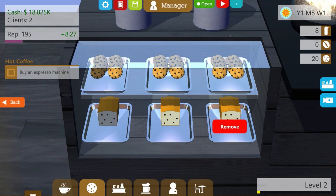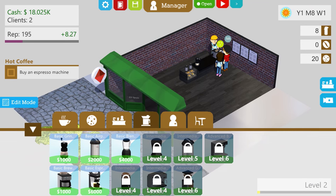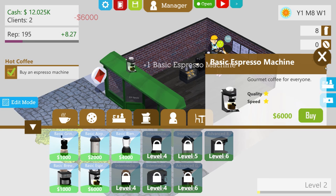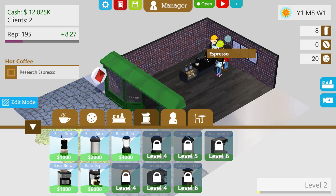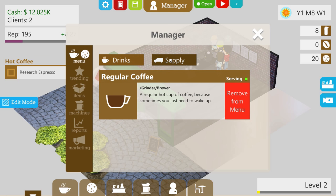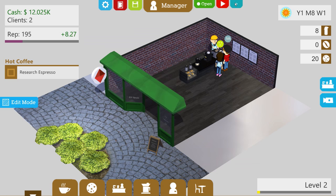That should bring us in more money. We also have to buy an espresso machine, which I think we can do already. Let's come over to the back — espresso machine, $6,000, we have $18,000. I guess it'll be worth it, why not? Let's buy this. There it is — that's the espresso machine! Now if I'm correct, you have to fill this through a different way. I think you go to the manager section and then... regular coffee... it's not there at the moment. Let's go to two times speed.